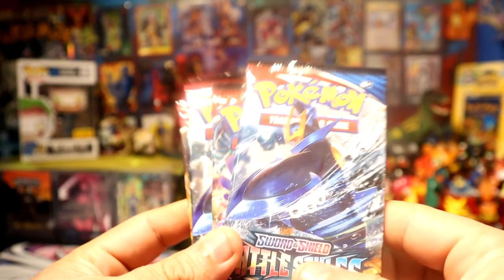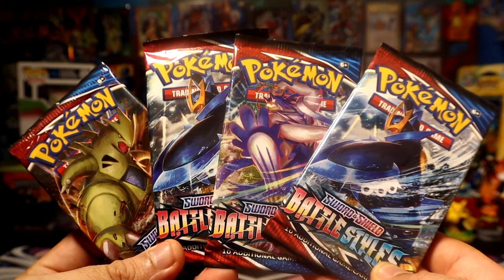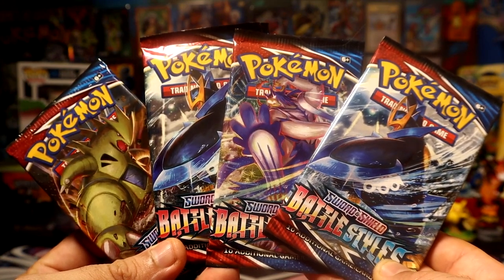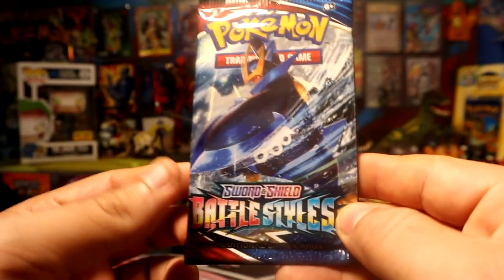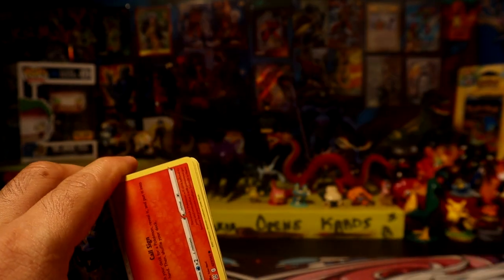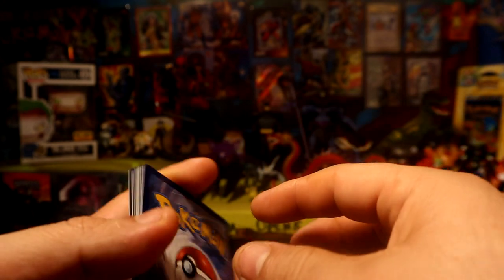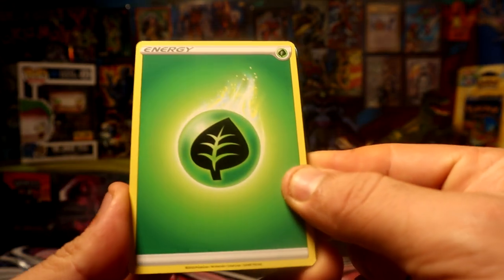Hey, what's going on guys? Today we're gonna be opening four packs of Battle Styles. Let's see if we can pull something good. There's definitely some cards that we can get that I haven't got yet, and there's some good cards here. They have a lot of value for sure. All right, we're gonna start with a grass energy.